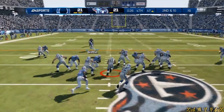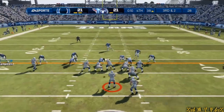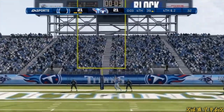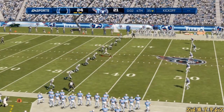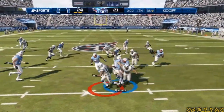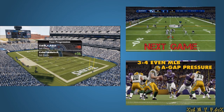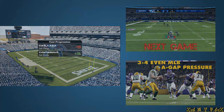Second down and ten — here's the handoff and they'll run it, gain of nine. Following the run, another handoff. He converts on the three — that field goal is good. The smart play here is just to squib this one and avoid the big return. They take it — competitive all the way to the end. First down and ten, looks around — Nate watching this.